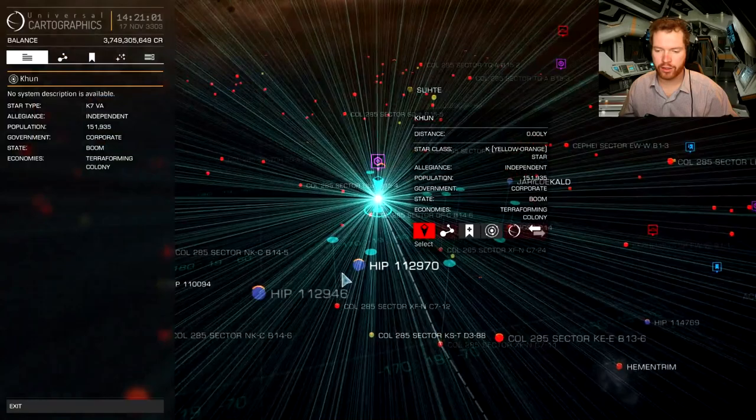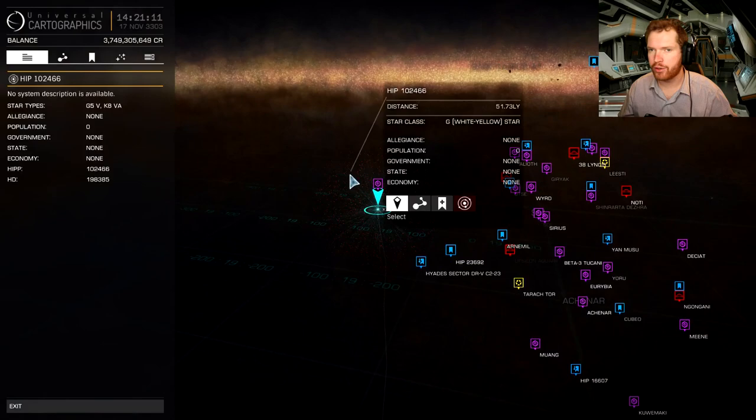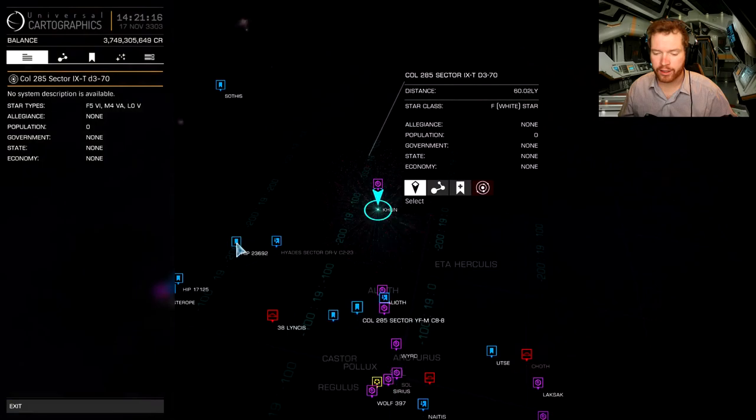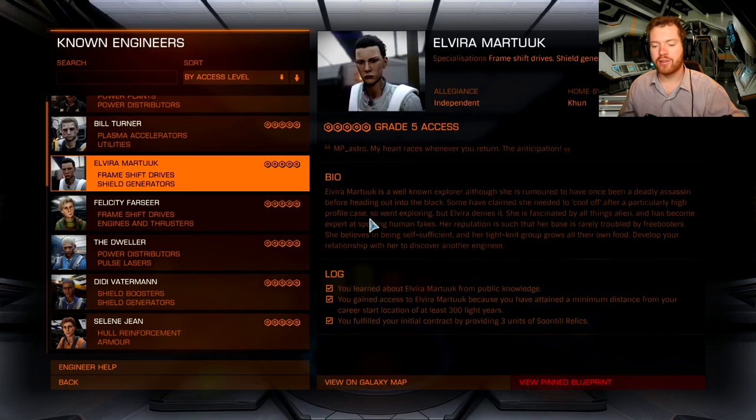The only thing you really have to do is travel to the system right here — it's Kuhn. You don't have to come here from the start; you can do all the other stuff beforehand. Kuhn is at the outer edge of the bubble, so it's probably a good idea to fit an exploration ship with a fuel scoop. You also need to get access to the base, and you do that by traveling at least 300 light years from your starting system. The final step is that you need to provide three units of Soontill relics.